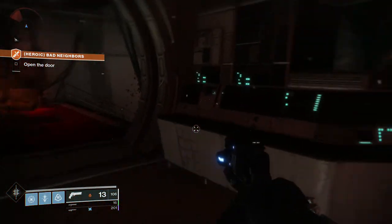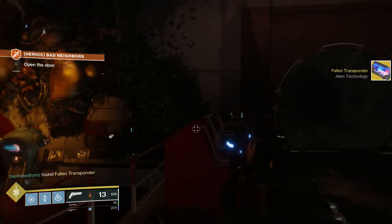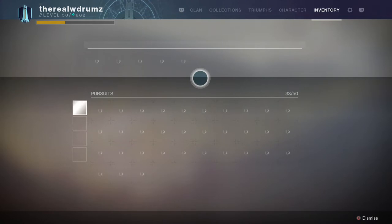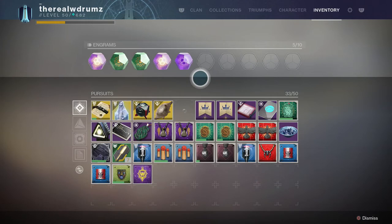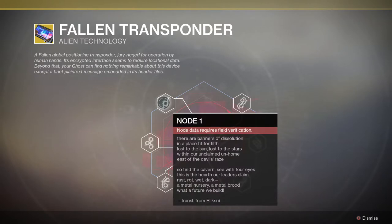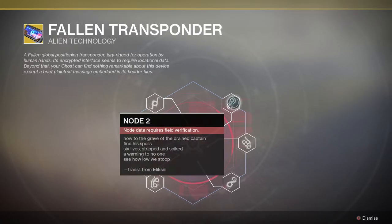Once you're in, head down the stairs and you'll see this machine. Right next to it there's going to be that little box or crate - and there we go, now we have the quest step to begin finding the nodes. Go to your inventory and you'll see it's called the Fallen Transponder. Check out the details - there are going to be six nodes all around, three on each side. You'll have to decrypt the riddles and go to different lost sectors throughout Nessus and EDZ to unlock all the nodes and find the final location to fight the boss.